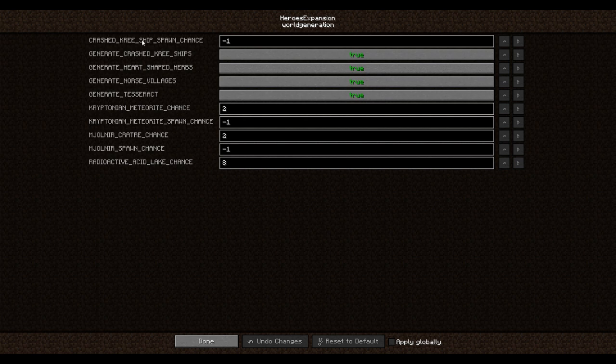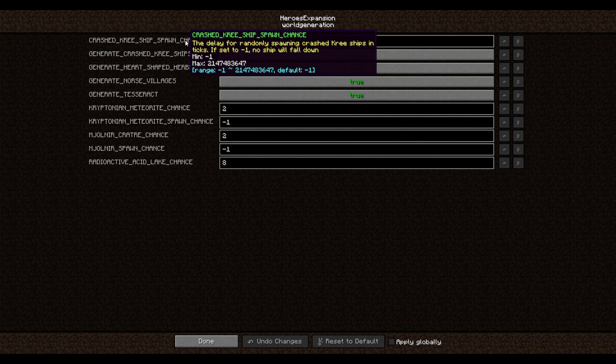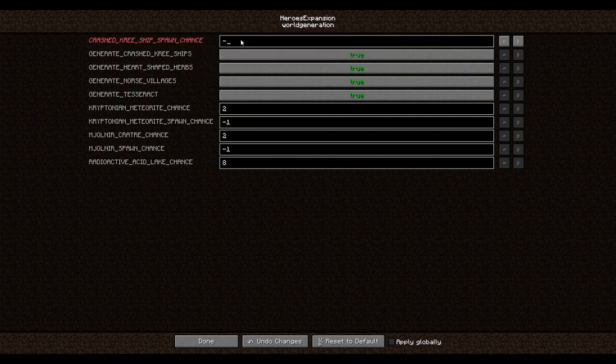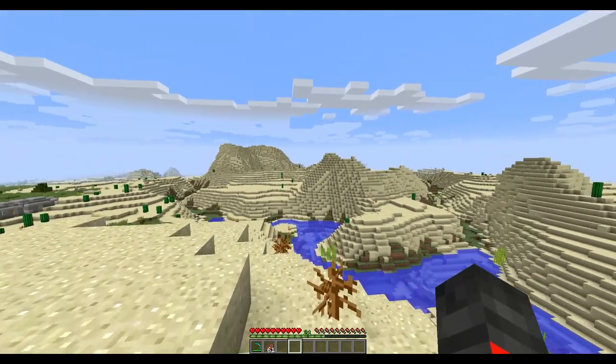From there you can change the chance of anything. For example, with the crashed creature spawn chance, if you set it to negative one, no ships are going to fall. I'm going to put it at two — now these are going to start falling. The crater and meteorite settings control whether they appear, and there's also a dead-of-all setting, but that doesn't matter.